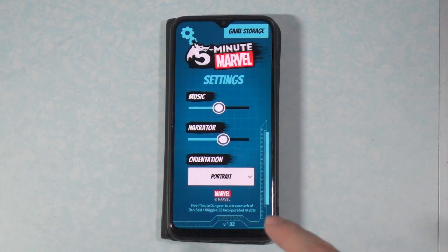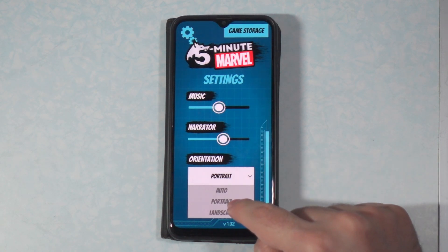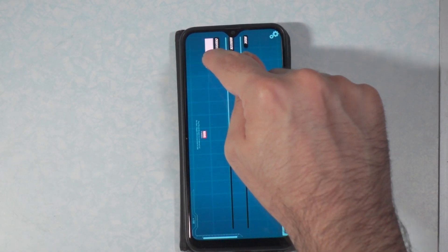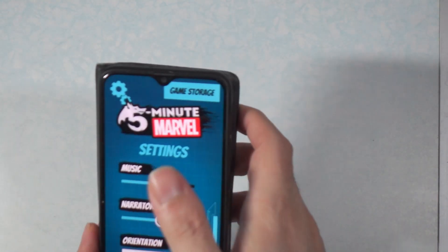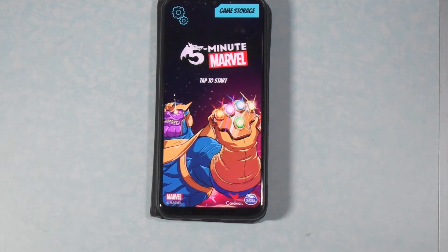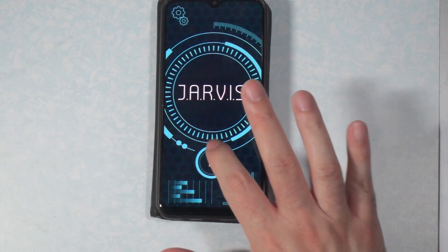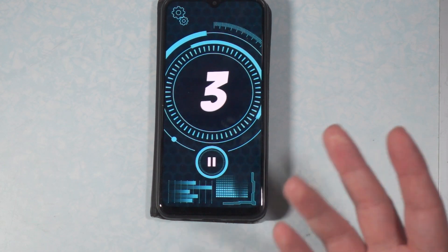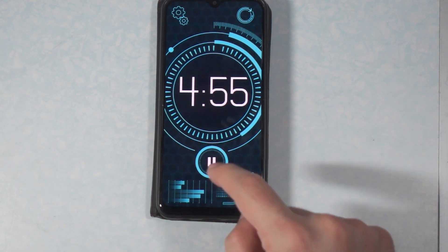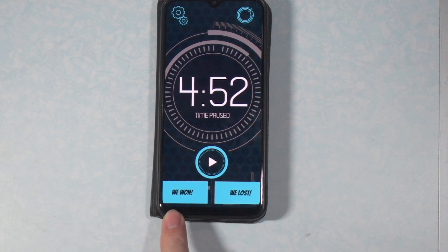You can also adjust the orientation — you can have it in portrait mode going up and down, or in landscape going sideways. Then you just tap in the center to start it, and it comes up with Jarvis. You hit the play button and Jarvis speaks, giving you a little countdown, and then there's your timer. Once you're done defeating the final boss, you hit the pause button, and it lets you click 'we won' or 'we lost.'